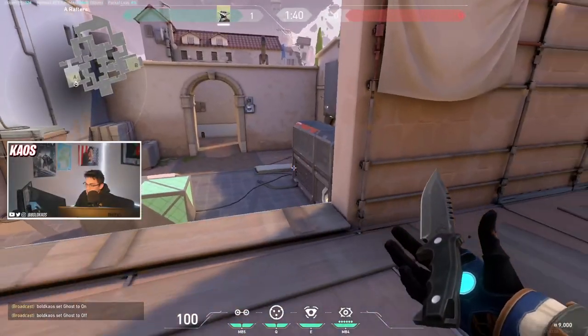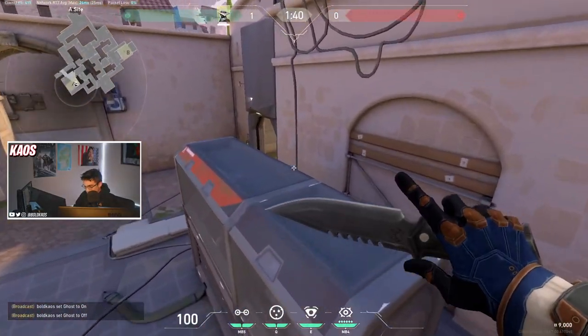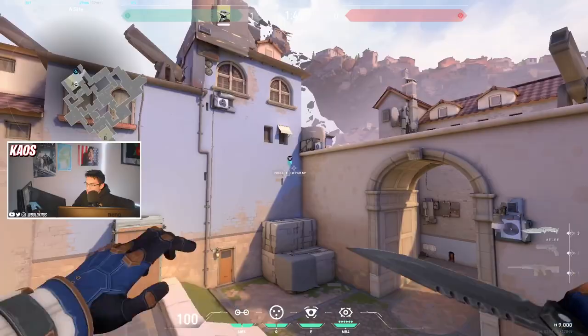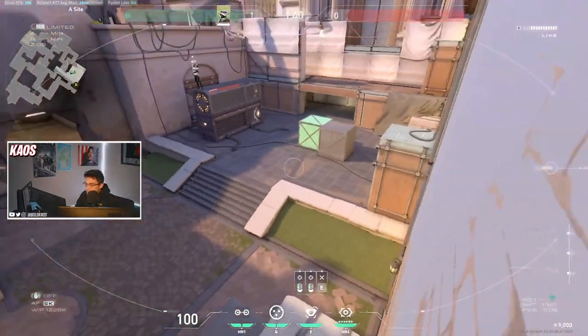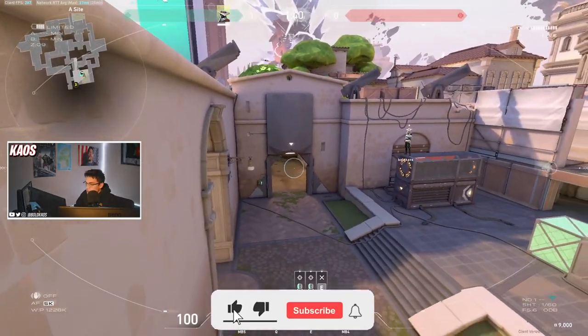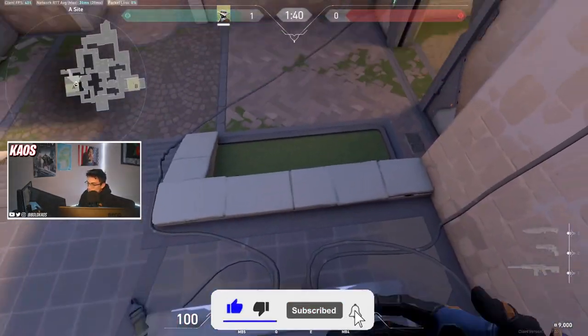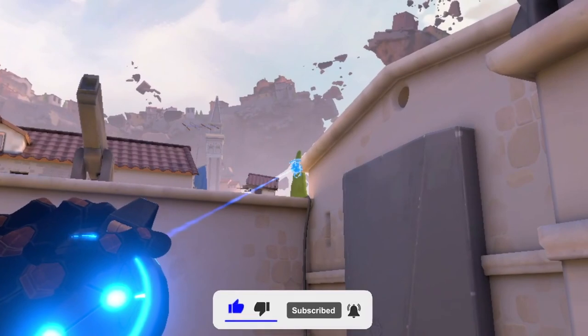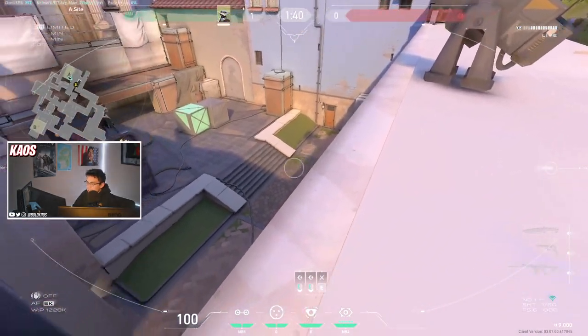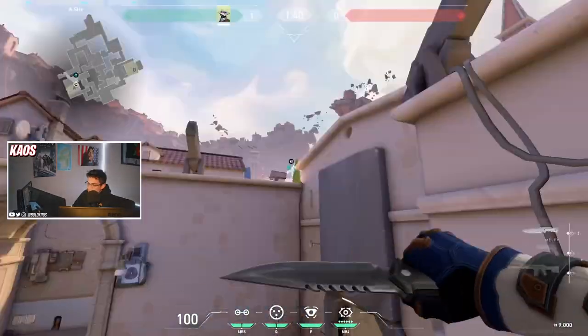My favorite A-Site cameras that I actually use in game are these ones. Starting off on top of generator, if you put your camera on top of this wall here you get a good look at enemies running out of A-Main, and you can also see into tree room from enemies going cat to A. Also from on top of generator you can get your camera on the corner of this roof, which allows you to look at gelato and enemies running out of A-Main onto A-Site.